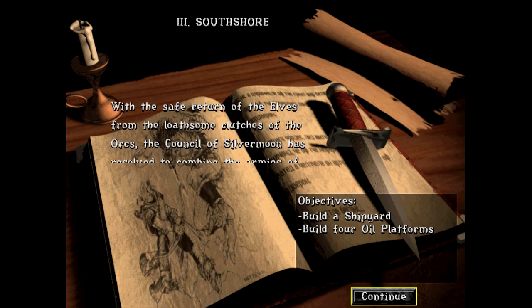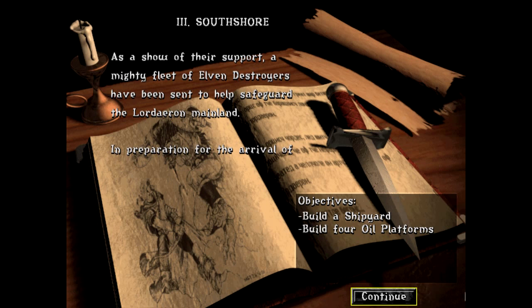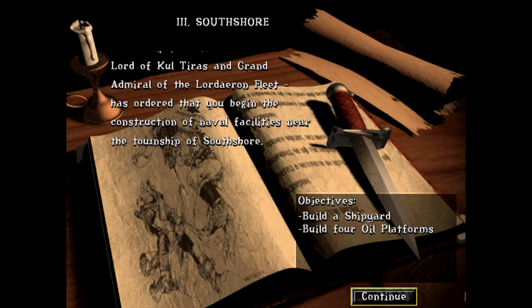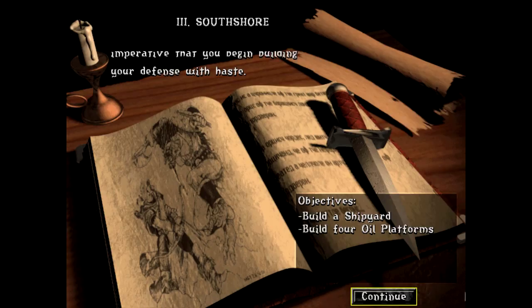With the safe return of the Elves from the loathsome clutches of the Orcs, the Council of Silvermoon has resolved to combine the armies of Quel'Thalas with those of the Alliance of Lordaeron. A mighty fleet of Elven destroyers have been sent to safeguard the Lordaeron mainland. Dalen Proudmoore, Lord of Coulteros and Grand Admiral, has ordered construction of naval facilities near Southshore. There is suspicion that the Horde has a secret base near the mainland, so begin building your defense with haste.